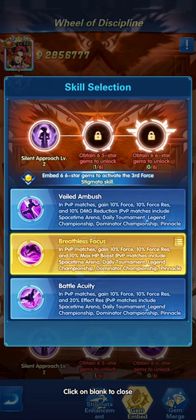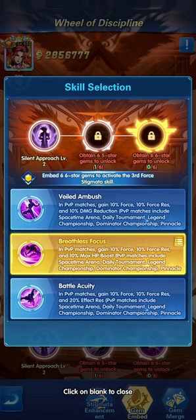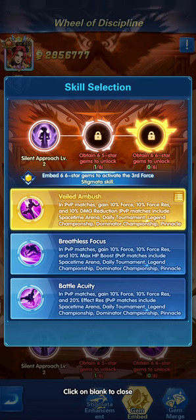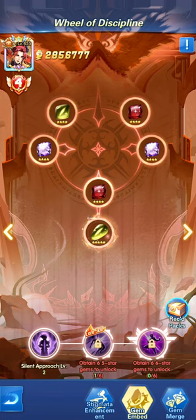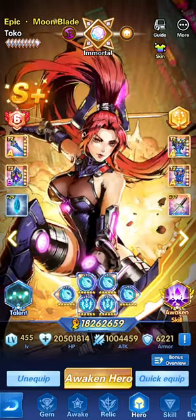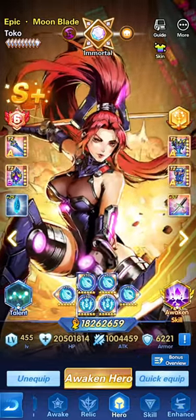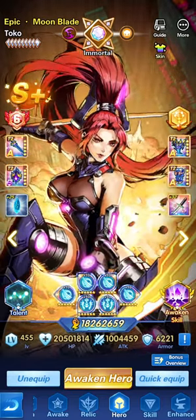For PvP gem skills, the selection depends on the enemy: gaining 10 force and 10 force resistance plus 20 effective resistance helps cause more damage, reduces damage taken via force mechanics, and the effective resistance can help prevent getting stunned. Another option gives HP and the last gives damage reduction. These three core gym skills are essential, especially for ranking in PvP. Overall, Toku benefits from many things: the awakened skill, sigils, equipment, T2, exclusives, and so on.